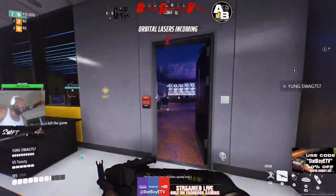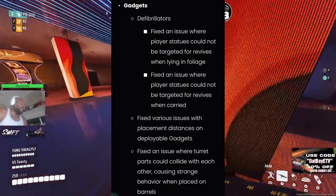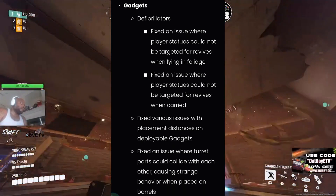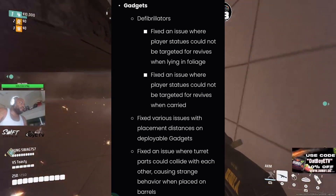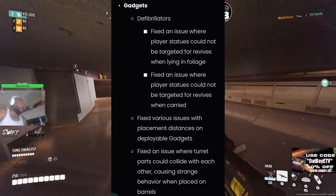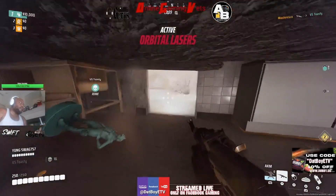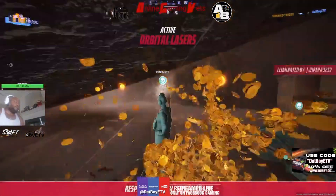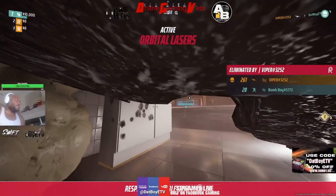Now we're gonna move over to gadgets — we got the defibrillators. They fixed an issue where player statues could not be targeted for revive when laying in foliage. They fixed an issue where player statues could not be targeted for revive when carried. They fixed various issues with placement distances on deployable gadgets. And they fixed an issue where turret parts could collide with others, causing strange behavior when placed on barrels.